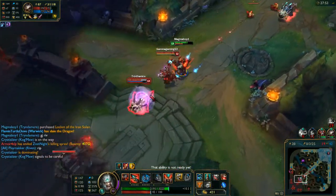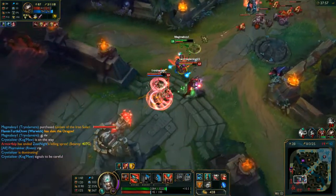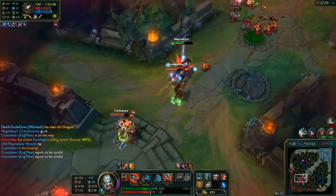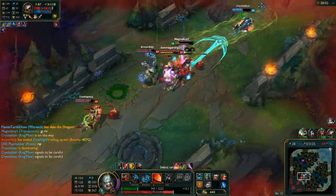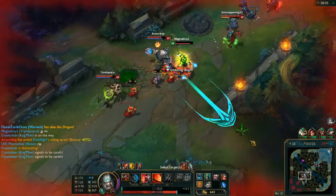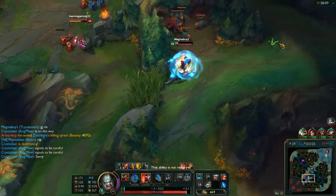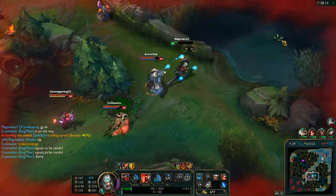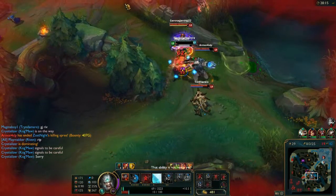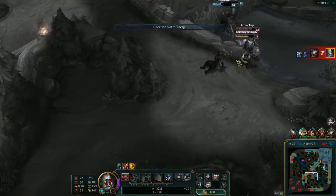Tryndamere's going in — giving him a big slowdown. Let's see how much speed we can drop him to — a hundred something. I'm going to shield myself and heal. I might be dead here — let's see if I can't outplay them at all. Nope, I'm dead. But I managed to kind of bait them a bit into my team.